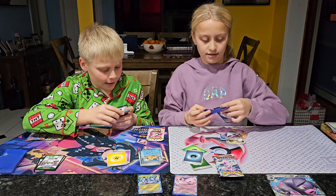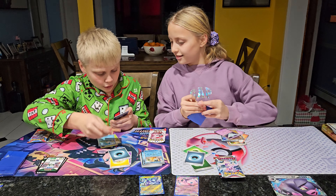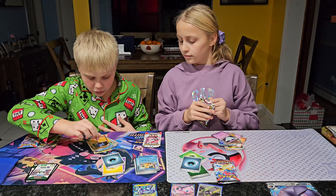We got a Darkness Energy, Noibat, Sprigatito, Quaxly, Sharpedo, Luxio, Mabostic, Pup-tar, Salazzle, Bruxish, and a Glimora.